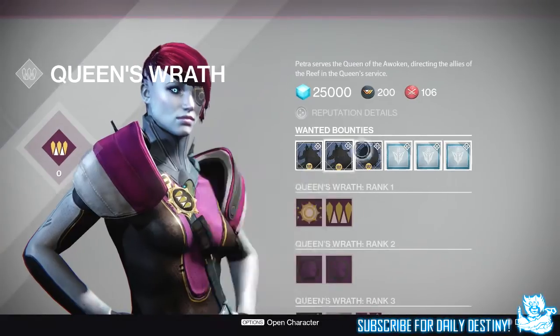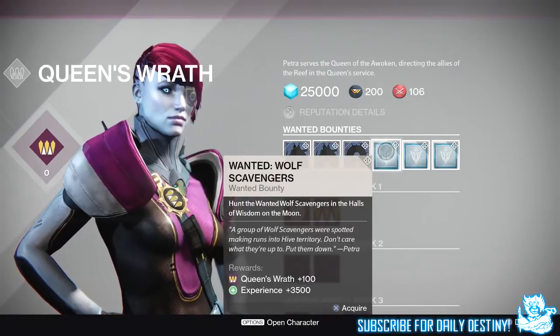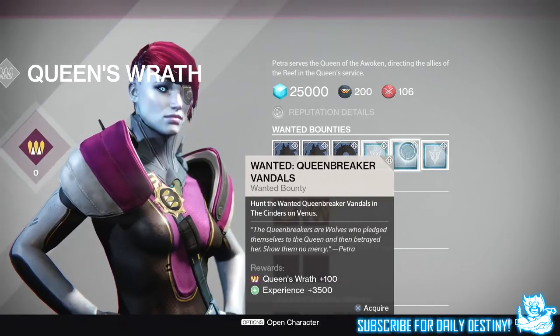Next up we have Wanted: Merchant Orbix 11. Hunt Merchant Orbix 11 near the Ishtar Cliffs on Venus, giving you 4,500 experience and 250 rep. The next one is Wanted: Wolf Scavengers — hunt them in the Halls of Wisdom on the Moon for 3,500 experience and 100 rep. Next is Wanted: Queen Breaker Vandals — hunt them in the Cinders on Venus for 3,500 experience and 100 rep.